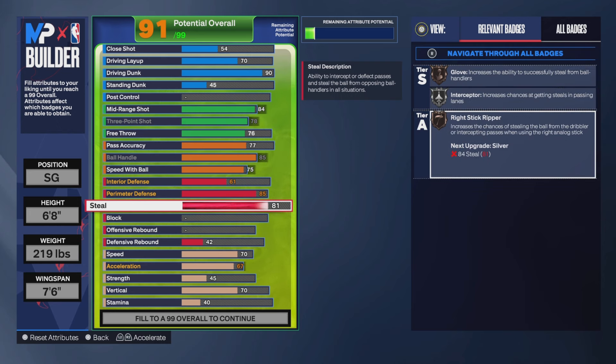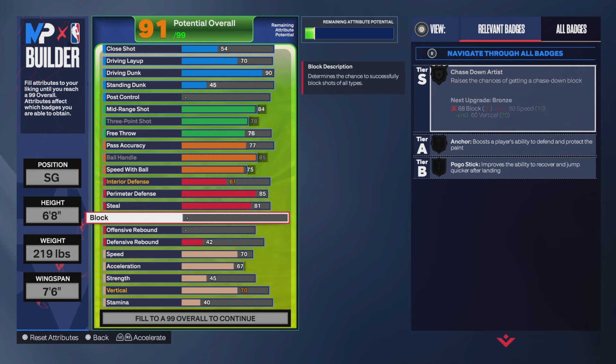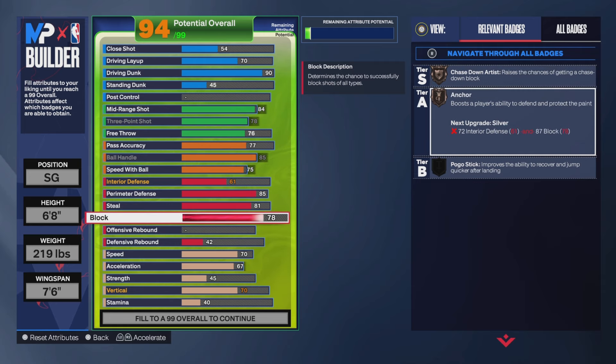Right Stick Ripper is cool — Bronze too. Interceptor is great; you want to be able to catch the ball since you're kind of a two-way player on this build. You could definitely go higher on steal if you wanted — you'd probably have to drop the driving dunk. Our block is a 78, which gets you Silver Chase Down Artist and Bronze Anchor, and Bronze Anchor is pretty solid.